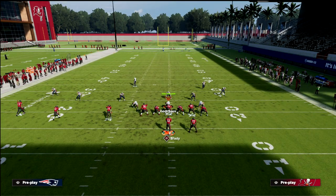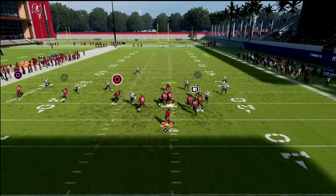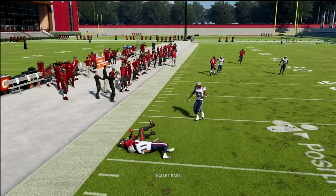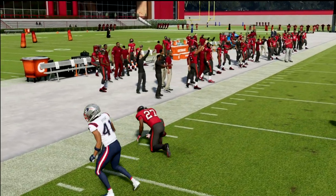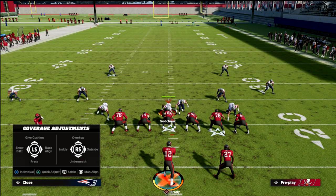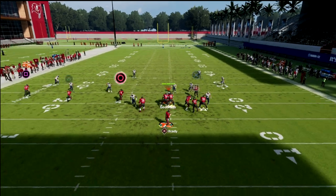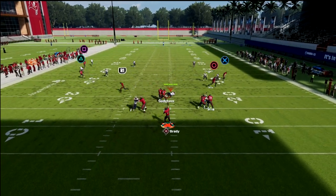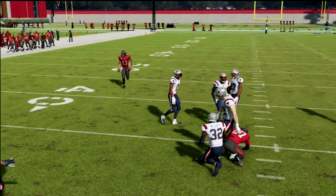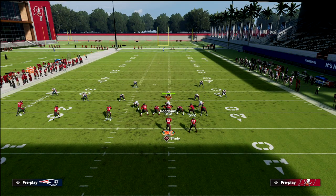Now the thing I really wanted to share with you also is how this play works against zone. What you're going to notice is these little out routes really can pull the zones back and basically create essentially a very basic high-low on both sides of the field. That was curl-flat zones. I'm going to show you the quarter-flat zones here — again, all the zones are going to drift back because of the vertical routes, and you can just easily check down to your running back or check down to your drag route over the middle of the field.